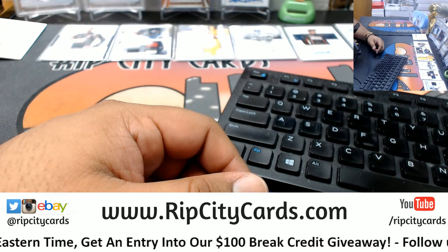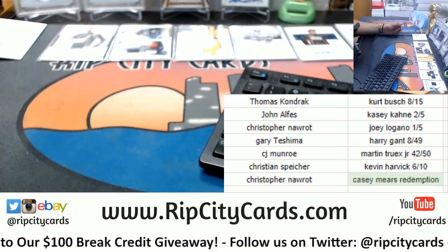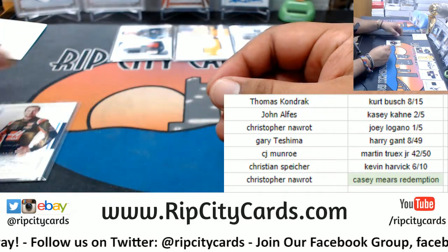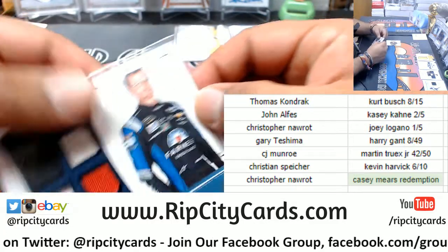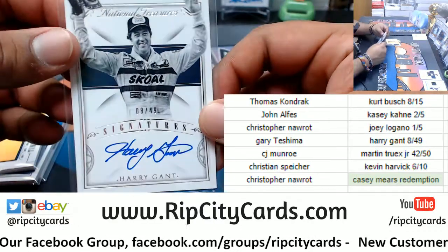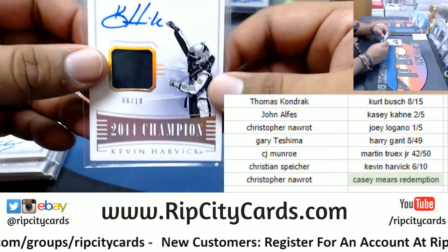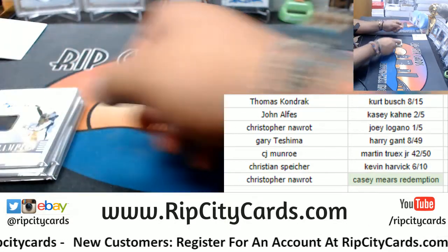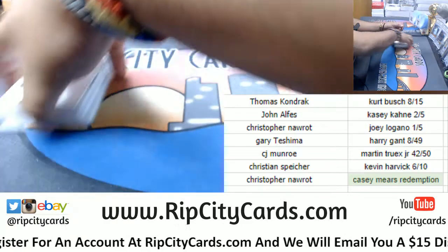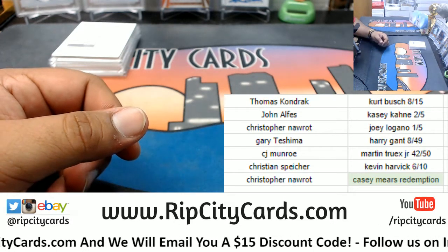So now I can do my recap. Let's go one by one. Kurt Busch going to Thomas. Casey Cain — John. Joey Logano going to Christopher. Harry Gant going to Gary. Martin Truex Jr. going to CJ. Kevin Harvick going to Christian. And the Casey Mears Redemption Jumbo Sheet Metal Signature Booklet going to Christopher. And that was the break — 2016 NT NASCAR Racing, one-box driver random, number 2. Thank you very much, we'll get it out to you.